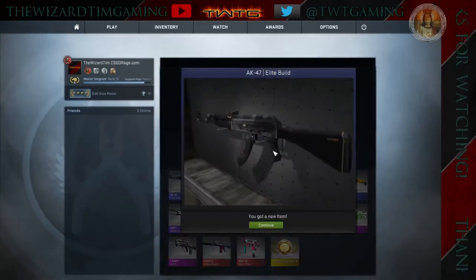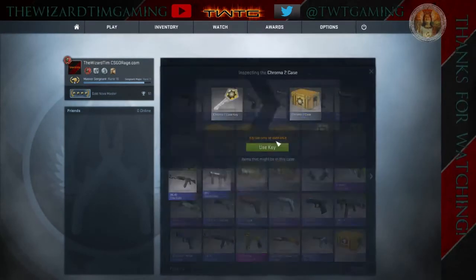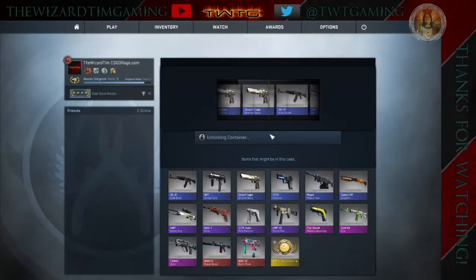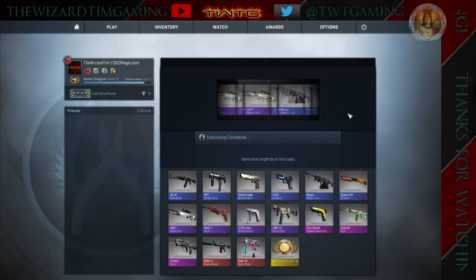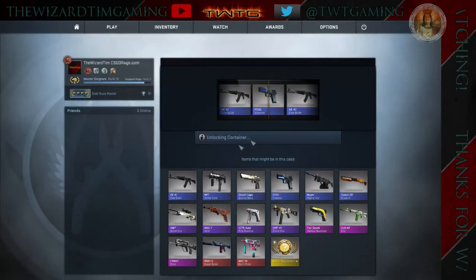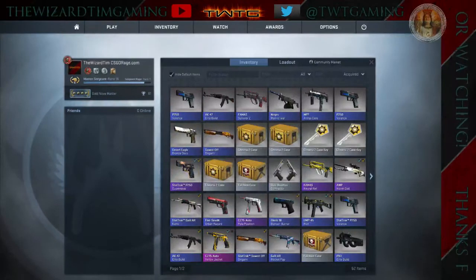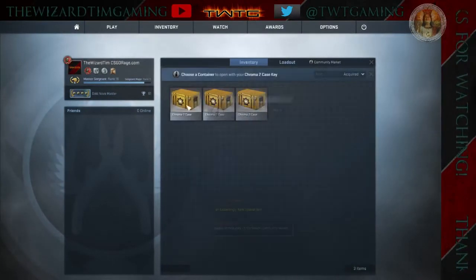Hmm, maybe this is better than the one I have — Factory New is nice, but it's Field Tested. That's great. Chroma 2 again — another pink OP Worm God. I've gotten like 50 OP Worm Gods. Bye, P250 Valence. This is going great — I'm just gonna do a blue trade-up.